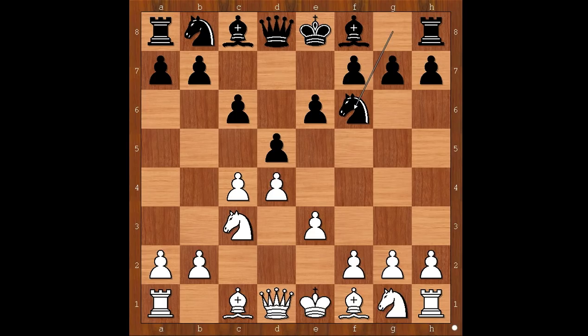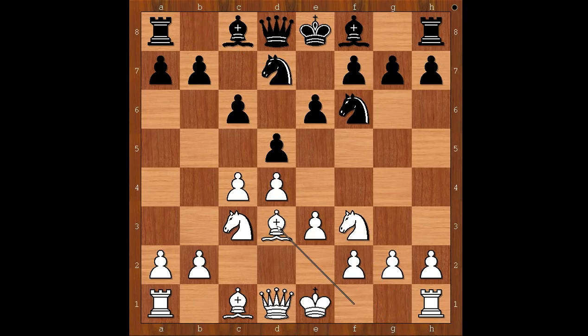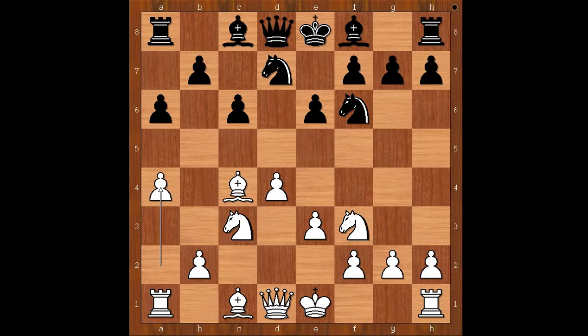e3, Knight to f6, Knight to f3, Knight from b to d7, Bishop to d3. Then d takes on c4 and the bishop must move again — Bishop takes on c4. a6, preparing b5. a4, and now c5 attacking the white center.